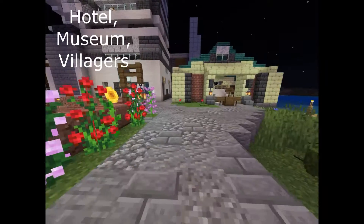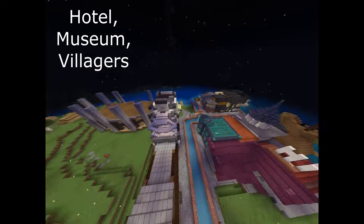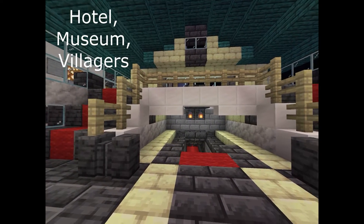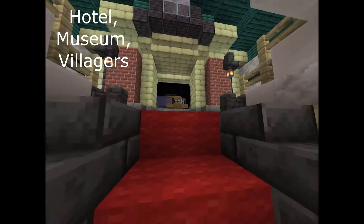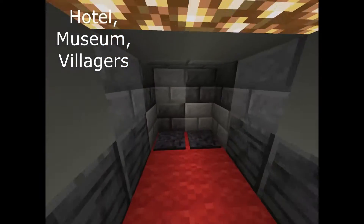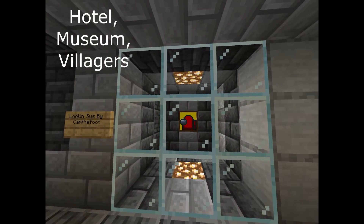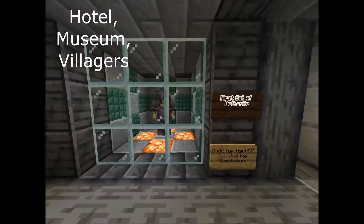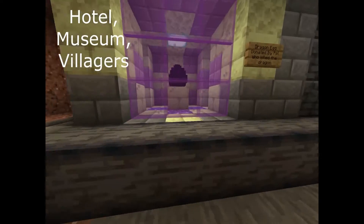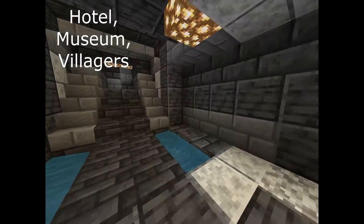Now we have one more side of the city to show — buildings all built by me. Starting it off we have our museum, slightly based off the design of the Animal Crossing: New Horizons museum. It doesn't have much up top — a little bench, a little table. Down here is our entrance to the actual museum, which I haven't made much progress on since last time. We've got our retextured paintings, our first set of netherite skeleton horse, a unicorn I made, and our dragon egg. We're going to add more stuff — just need to keep digging. I feel like it should be pretty close to finished by next time.